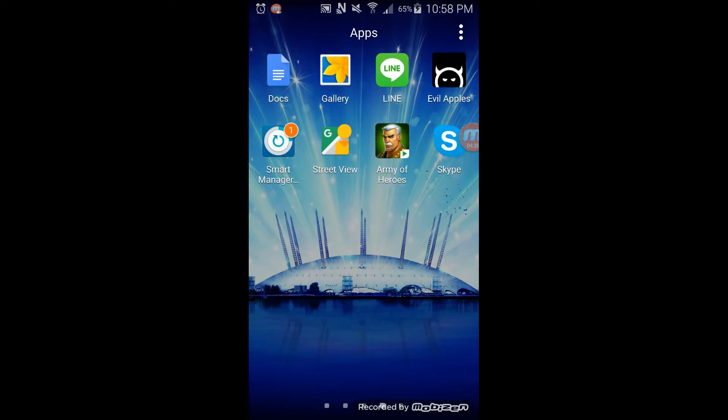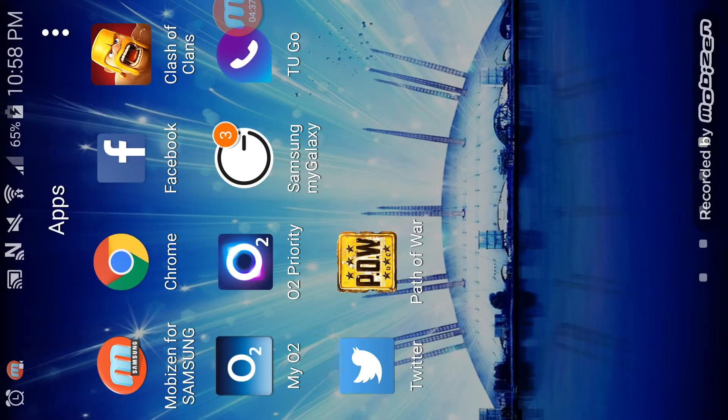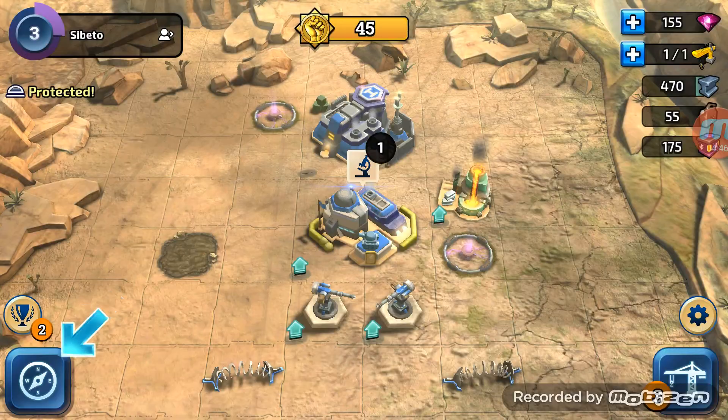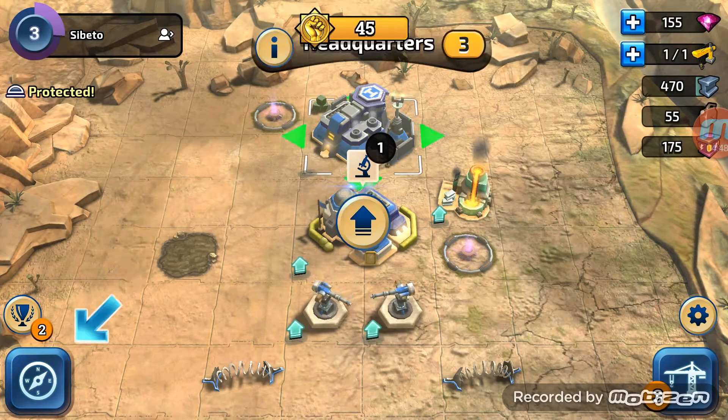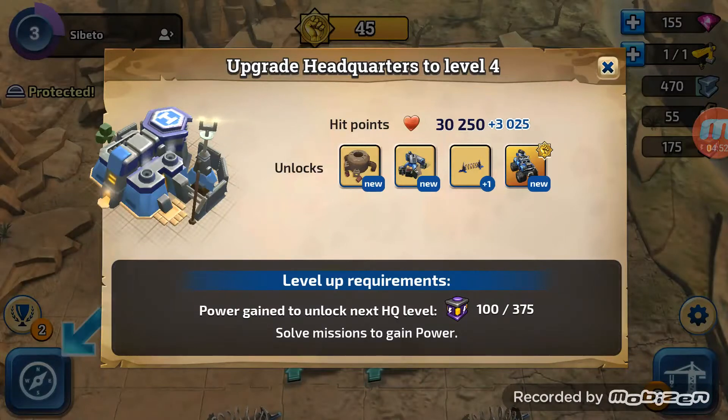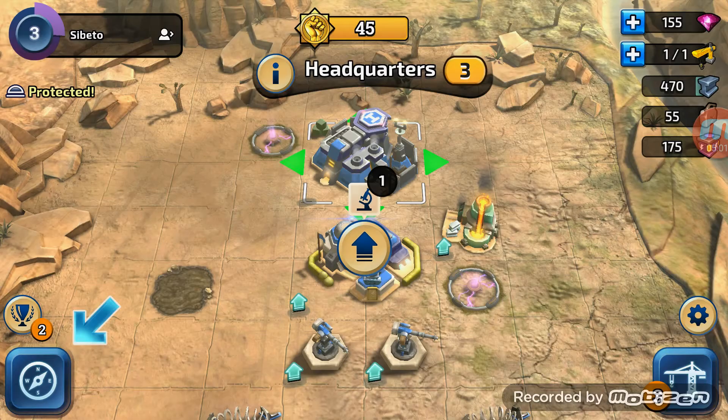Where is our game? There we go - as you can see I've got quite a few apps. Let's tap there. There is no return button it seems - you can't use the return button on your phone. The upgrade button is there. Power game to unlock next headquarters. Under that - 375. So it looks like we've got to attack again.